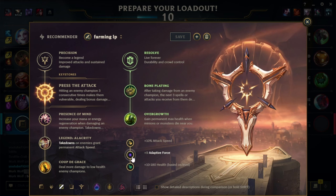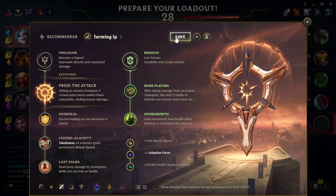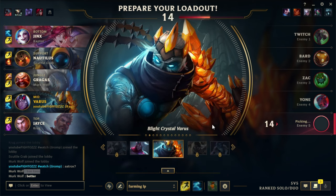Welcome back to another Fido Daily. The people have spoken and I have listened. I am bringing to you a fresh new off-meta pick that you can use to print LP in your games. If you're struggling against champions like Aurelia, Fizz, Silas, Yon, any of these sort of Qiyana annoying melee assassins mid, this is your answer. This is the magic pick that will solve your problems.